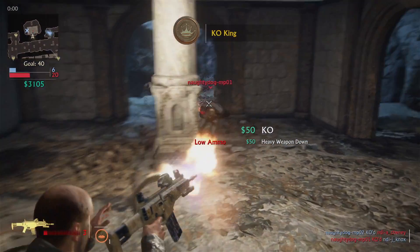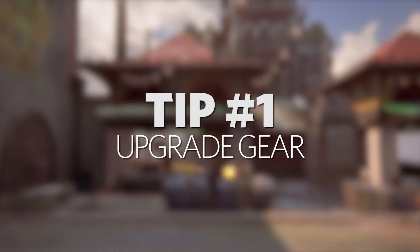Hi, this is Quentin Cobb, designer at Naughty Dog, with some pro tips for Uncharted 4 multiplayer.